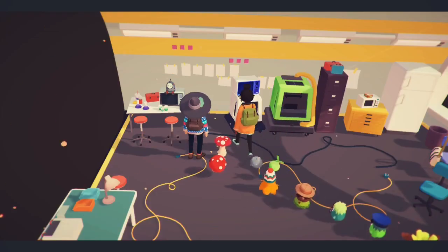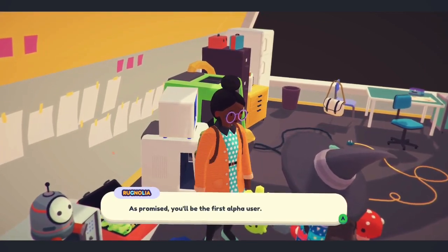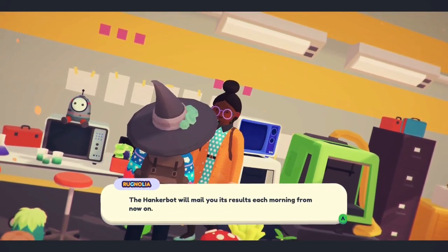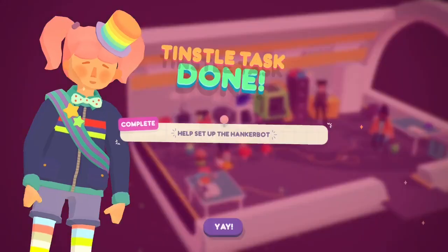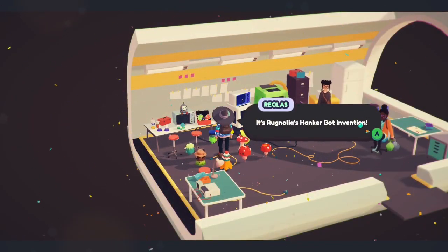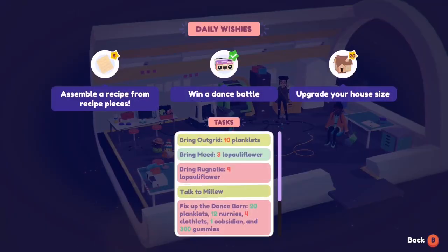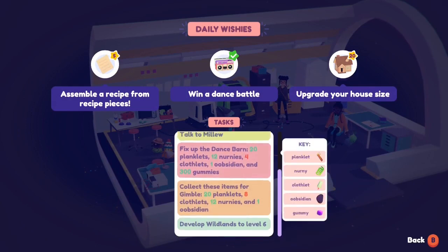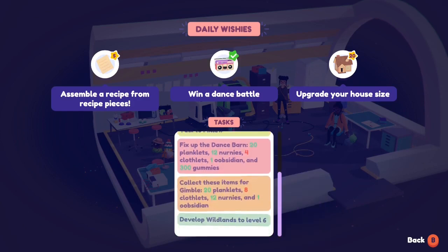I've got the hangar bot up and running, thanks to your scientific contributions. As promised, you'll be the first alpha user — the hangar bot will mail us its results each morning from now on. We set up the hangar bot. It's Ragnolia's hangar bot invention — so every day it's going to send us mail and let us know who's got a hangar in for what. I need more planklets, a lot of Apollo flowers, and a lot of clothlets.